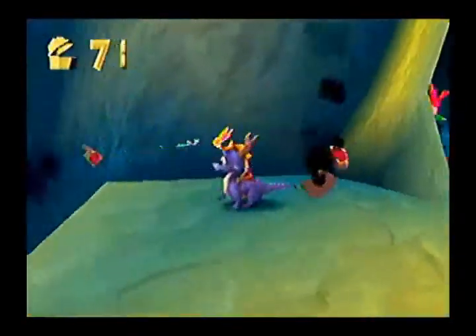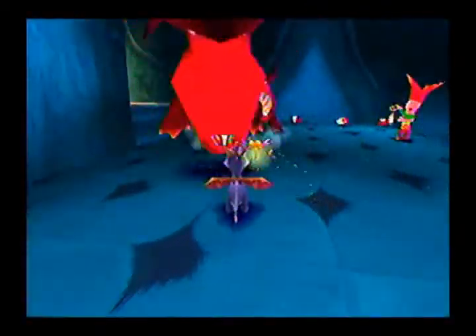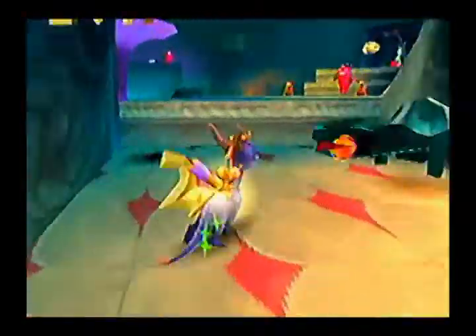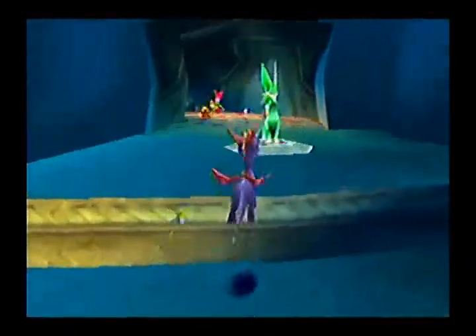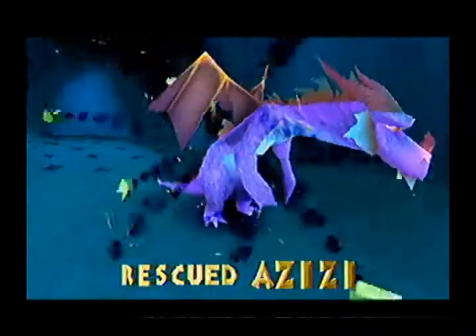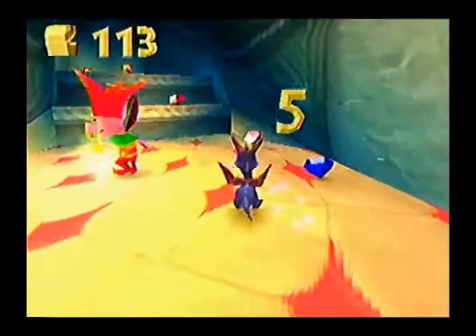The bow-wielding enemies are not affected by the light, so you do have to be careful and pay attention when you go into a room filled with them. The big dogs you can hit anytime — it's just the armored turtles you have to be careful for, even when they're small. You don't want to run into them head on. With the bow wielders, definitely pay attention, especially if there's a bunch of other creatures around them. You don't want to run into them head on without taking out the smaller enemies first.